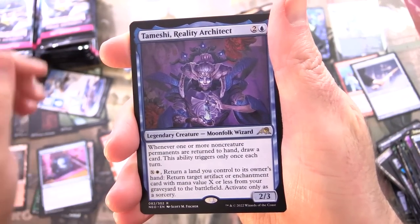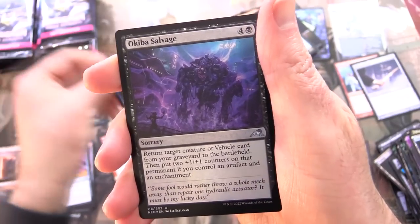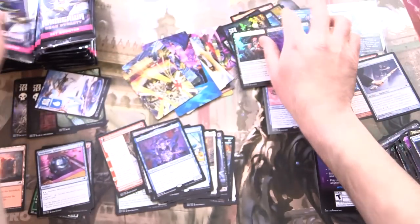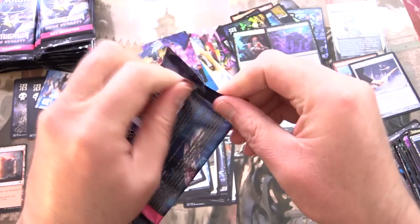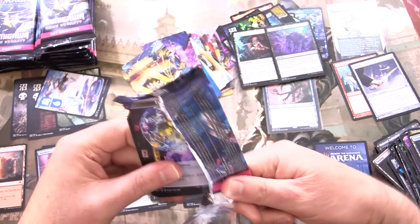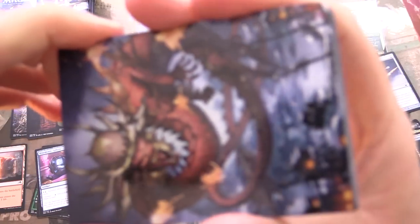We've got Tameshi, Reality Architect as the rare. Foil Ukiyo-E Salvage. I picked the play mat here — that's from either Kaladesh or Aether Revolt, I forget which. There are a bunch of giant mechs in this set and I think that is totally awesome.